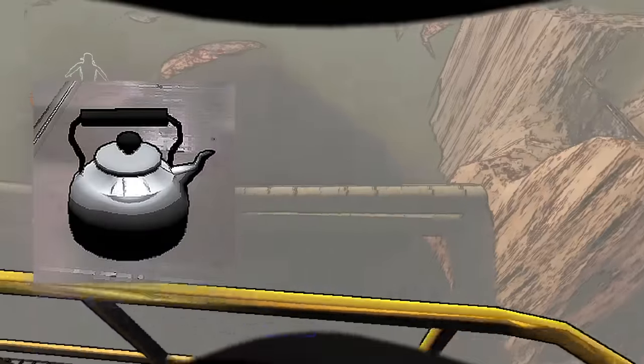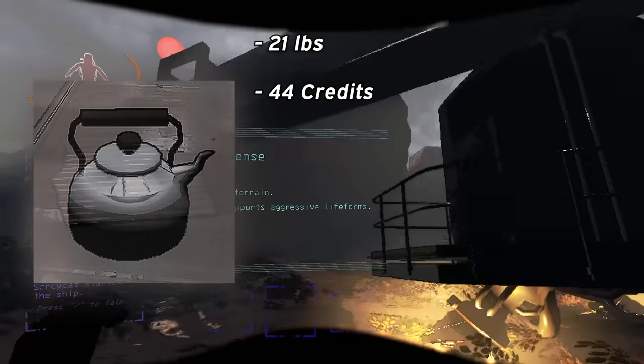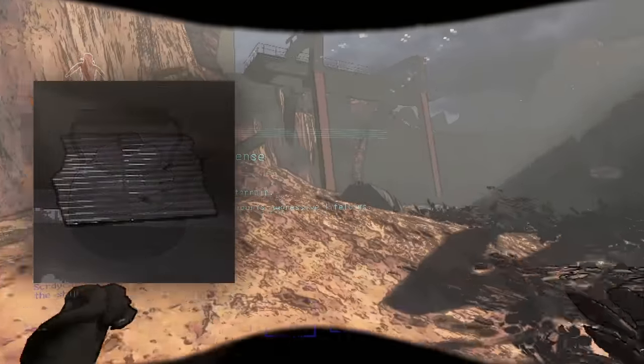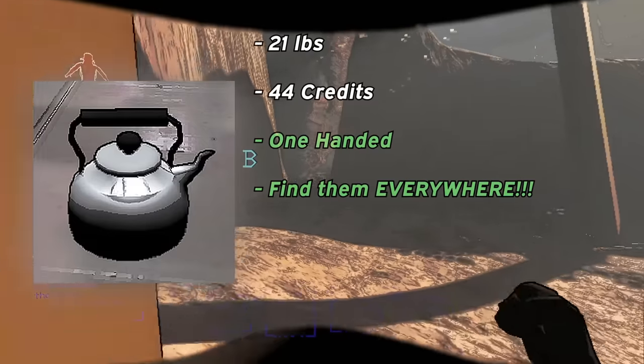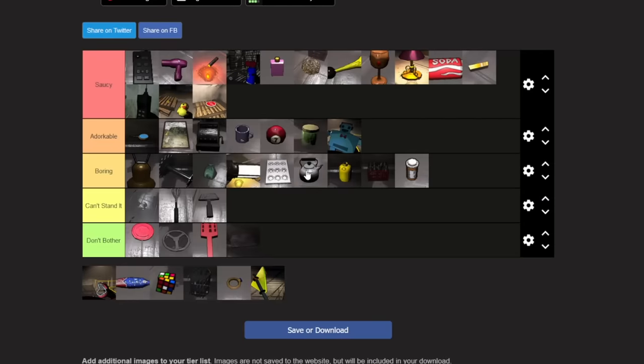Teakettles are fine. They weigh quite a bit at 21 pounds, but they're also worth 44 credits to back this up. They're one-handed, common on pretty much every moon except Experimentation and Assurance, and I'd rank them at a B tier — another all-around good piece of loot to grab.